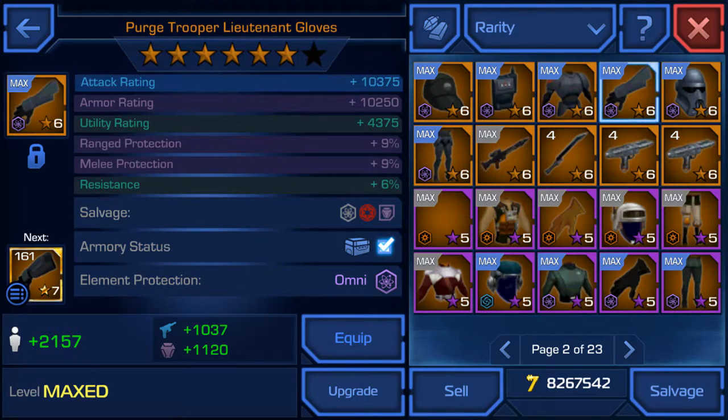Let's move on to the hand. The hand gives you almost an equal amount of attack rating and armor rating. It also gives you 2,157 PR. Moving to the helmet — it gives you a lot of armor rating as well, and it gives you 1,899 PR.